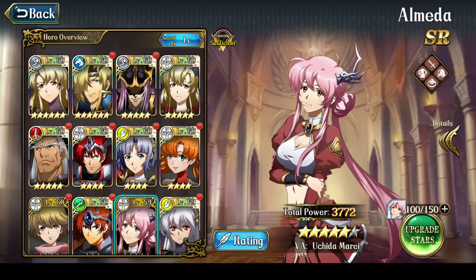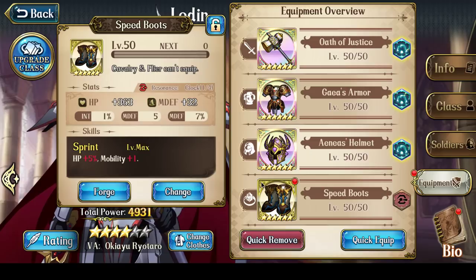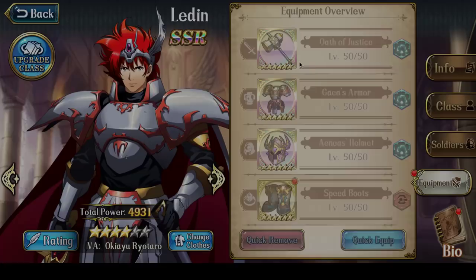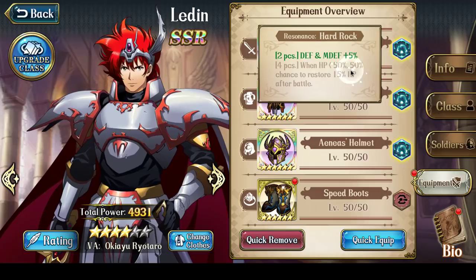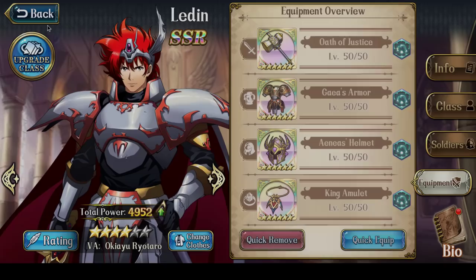Last but not least is Elwyn — did I talk about Ledin? Yeah, so Ledin doesn't have his usual equipment set. In order to move outside of the AoE blast range, you need Speed Boots — you need 4 movement. So Ledin has Speed Boots instead of his King's Amulet. I broke up the Hard Rock enchant set, but it doesn't really matter because the 4-piece Hard Rock enchant is just hit point restoration. In this case it didn't matter, so it was more important to have the plus 1 movement, hence Speed Boots. I'll change that back now and give the Speed Boots back to Bozel.